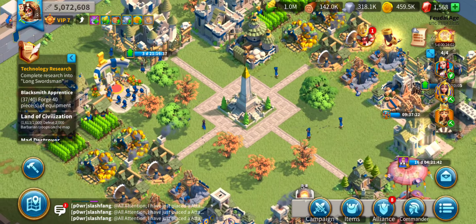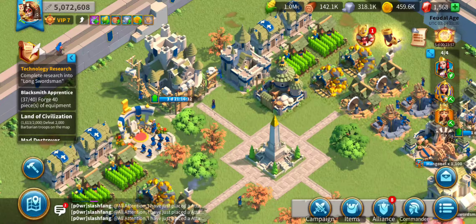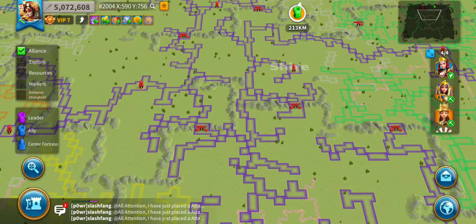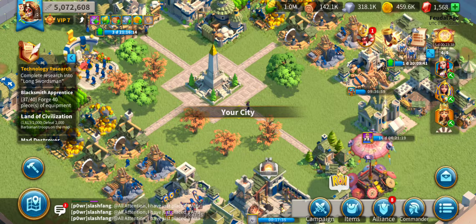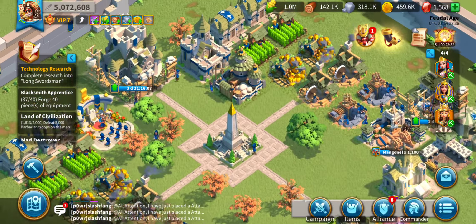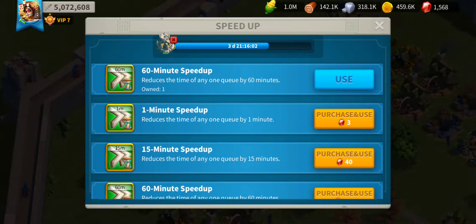So this is Rise of Kingdoms Lost Crusade. It's basically a game where you are the governor of a city, and you have to gather resources and train troops to defeat the enemy. And this is my city. So the main goal is to attack your enemies and level up your city hall, which I'm currently doing right now.